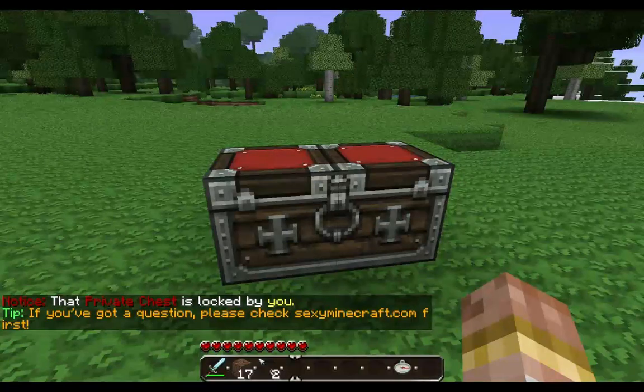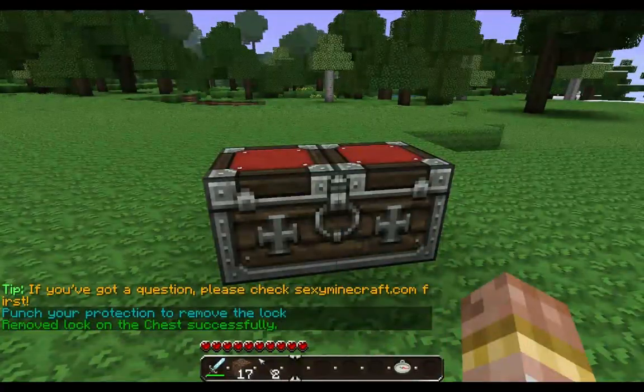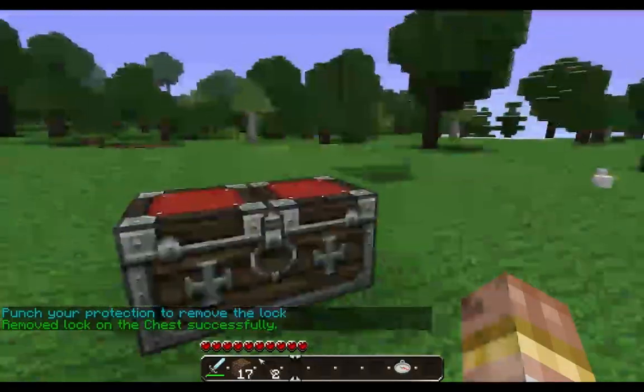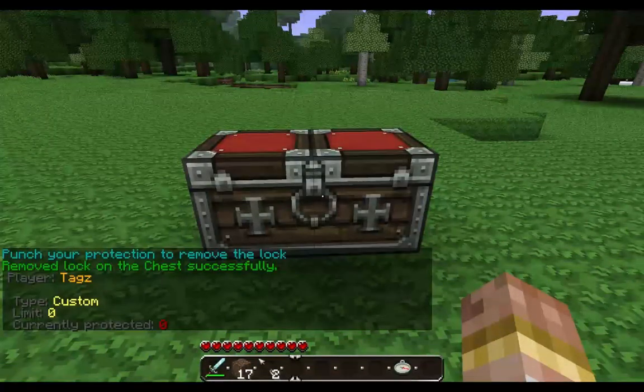If I decide later on I want to change it, I use slash C remove, hit enter, and then click my chest again. Now if I open it, you'll see I'm not getting any warnings saying that it's protected. And if I go slash C limits, I'll be back to zero protected.